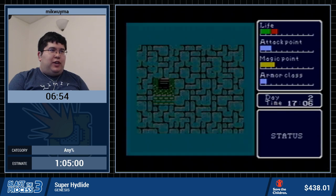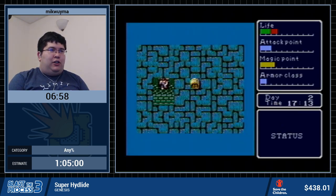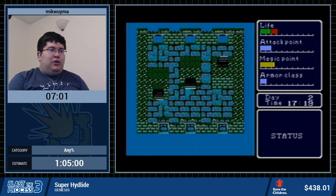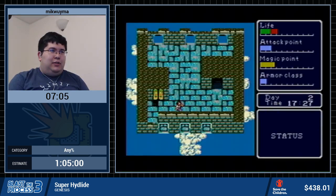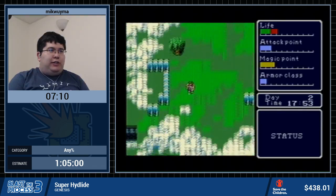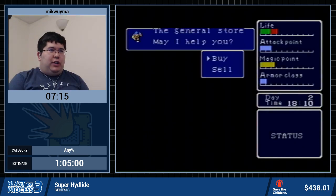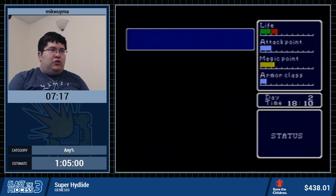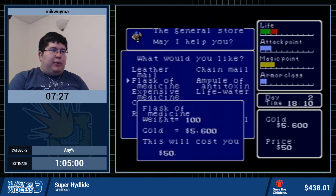We're going to change the speed to fastest because speedruns. Now you have the Cloudstone, so if I fall off I won't die. This allows us access to the Heavenly City — if I tried to walk in the clouds without the Cloudstone, I would have just fallen to my death. So now we're getting the Stone of Warrior, which not only increases my attack power but also gives me auto-fire. Now we're buying a bunch of Medicine Flasks — we're going to buy them until I can't buy anymore.